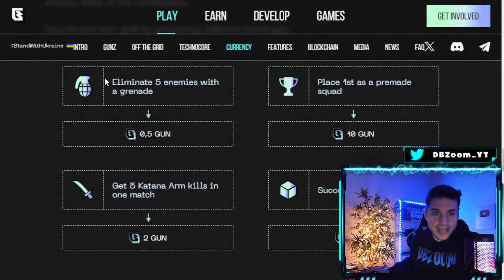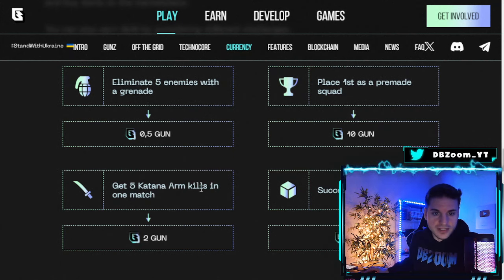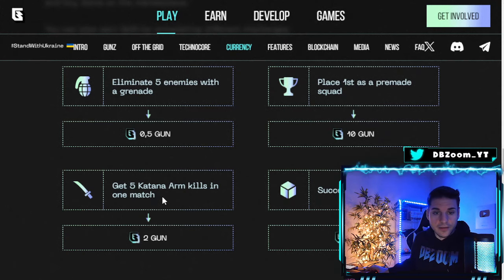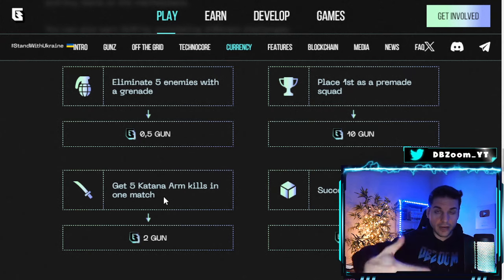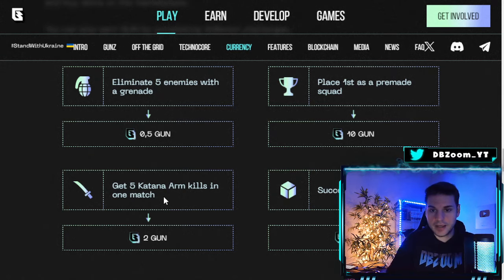Here's an example of an in-game mission for Off The Grid: 'Eliminate five enemies with a grenade — earn 0.5 GUN.' You can start earning this kind of stuff already in Technocore through daily and weekly challenges. Another example: 'Place first as a pre-made squad — earn 2 GUN' and 'Get five Katana arm kills in one match.' I already have a special Katana arm piece that I'll be able to use on day one in Off The Grid, or I can sell it on the marketplace for GUN.